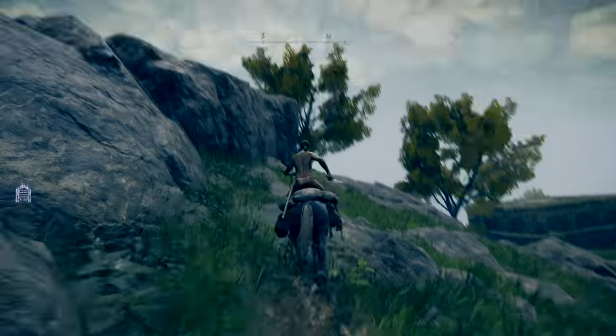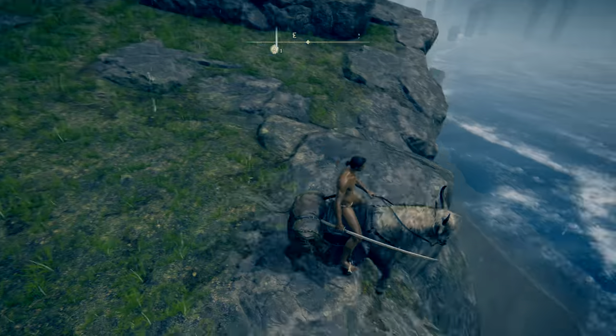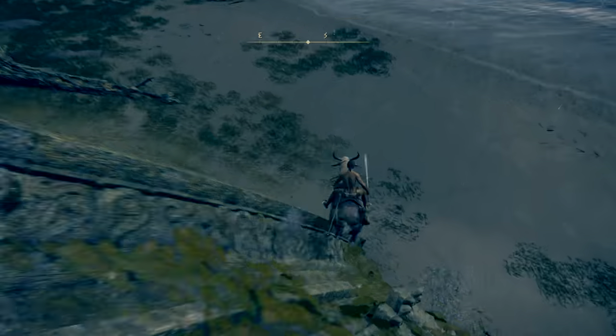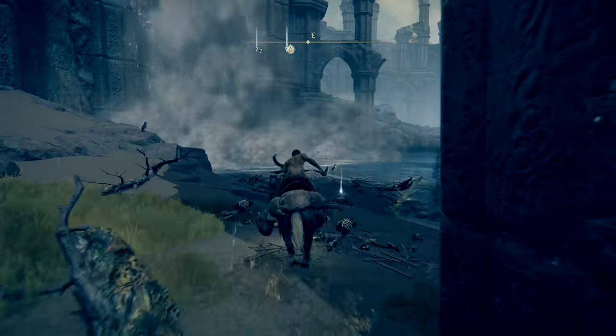The easiest one to find from the start of the game is to run to the left from the First Step Lost Grace. Find the ledge and crumbled building below, make your way to the beach, and head again to the left towards the end. You'll come across a few skeleton enemies and a Golden Pickled Fowl Foot on the ground.